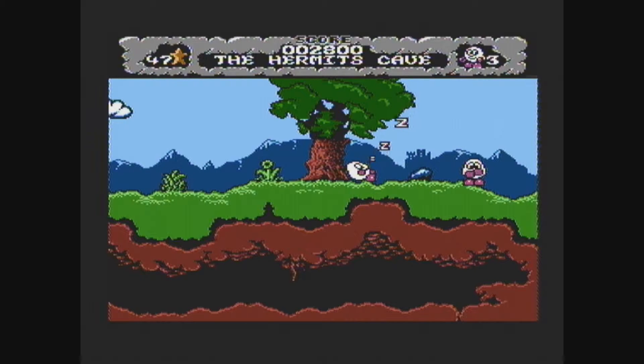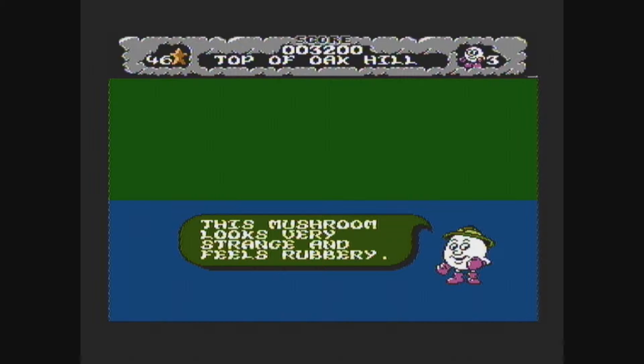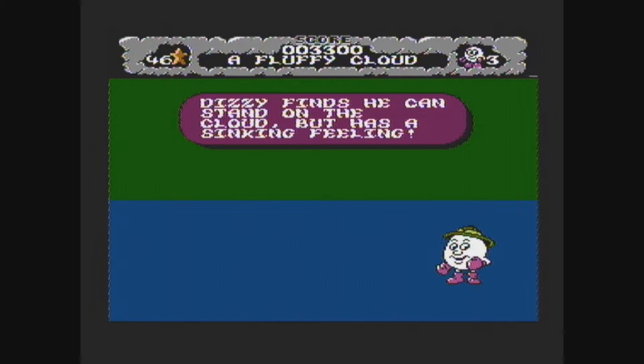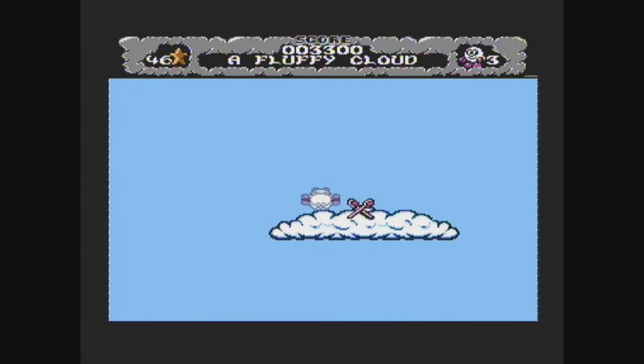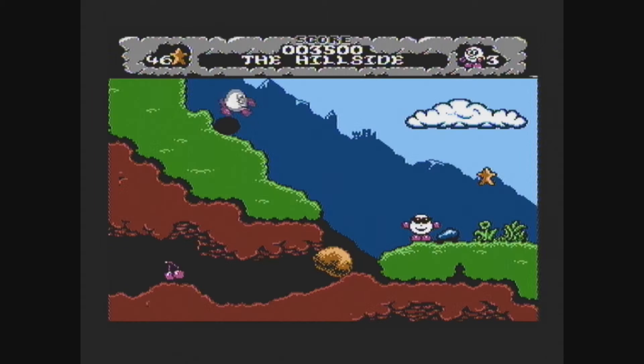At this point, Codemasters were just about publishing their last few Spectrum and Amstrad games. They were getting ready to move on to consoles, but I think they were just a little bit late for the NES. I think this was 1993 — the SNES was already out. But they decided to go for the Mega Drive instead. I don't know if they made any SNES games.